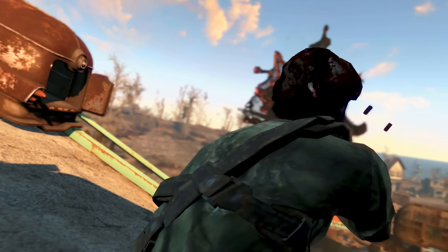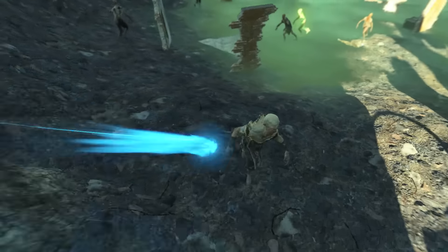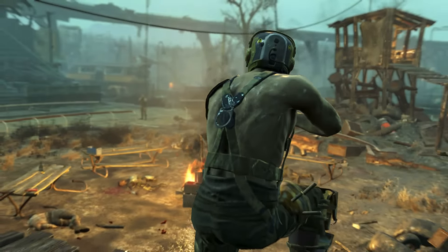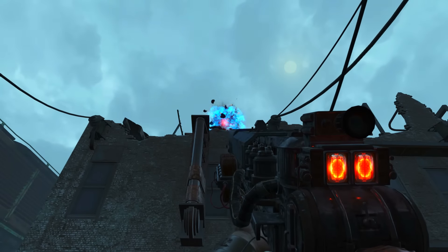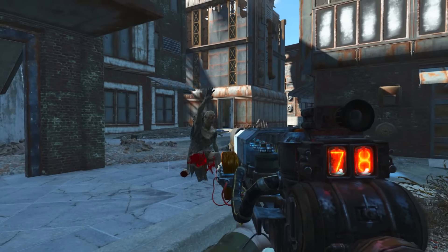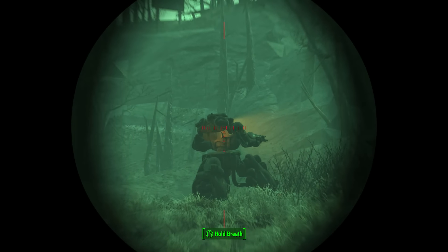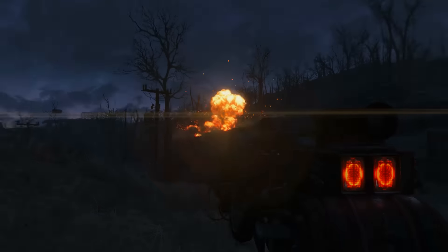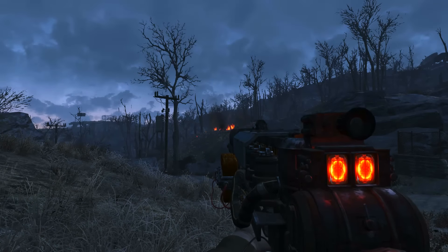Interestingly, the Last Minute along with other gauss rifles in Fallout 4 appears to be a crude prototype weapon. The capacitors and exposed copper wiring run alongside the barrel, and a nixie tube display above the stock gives the weapon's charge percentage. The Last Minute operates on a charging principle — the user holds down the trigger to build up the charge, and releasing the trigger fires a round. The Last Minute's ability to be modded with more capacitors, a shielded barrel, and a compensator or suppressor makes it a lethal tool for the patient marksman.